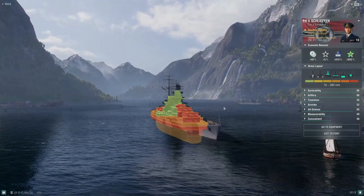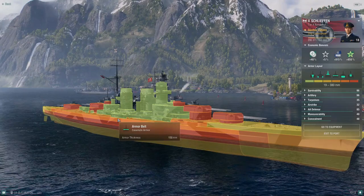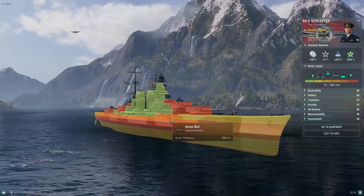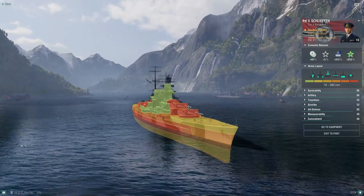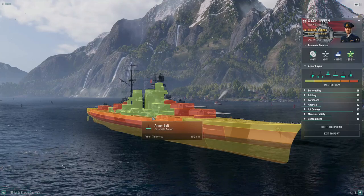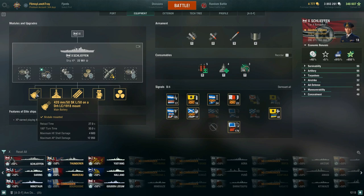Ships like Satsuma, Vermont, or Ohio can punch right through — she doesn't have a turtle belt armor scheme to help in close quarters. You're going to be eating a lot of penetrations from battleships through the hull. You might get some bounces with the 350–380mm armor if angled properly, but focused fire through the deck will do significant damage.